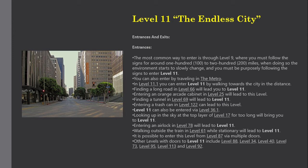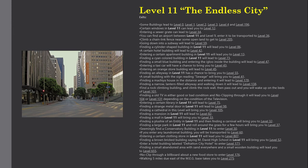Exits: some buildings lead to Level 0, 1, 2, 3, 4, and Level 196. Certain windows in Level 11 can lead to Level 12. Entering a sewer grate can lead to Level 34. You can find an airport between Level 11 and Level 9 — enter it to be transported to Level 36. Climbing a chain link fence near some open land leads to Level 205. Going down into a subway will lead to Level 59. Finding a cylinder-shaped building leads to Level 86, and a certain hotel building will lead to Level 42.